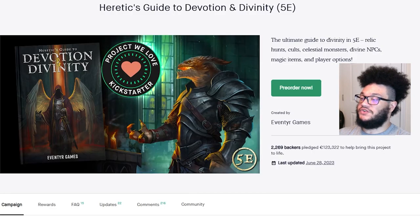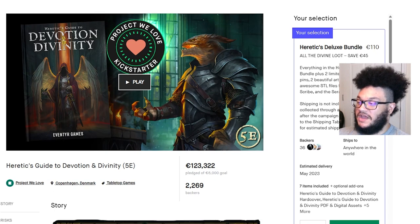Today's project is another one by Eventier Games, and this one is called Heretic's Guide to Devotion and Divinity 5e — the ultimate guide to divinity in 5e. It features relic hunts, cults, celestial monsters, divine NPCs, magic items, and player options. The goal was 5,000 euros; they reached 123,322 with 2,269 backers.